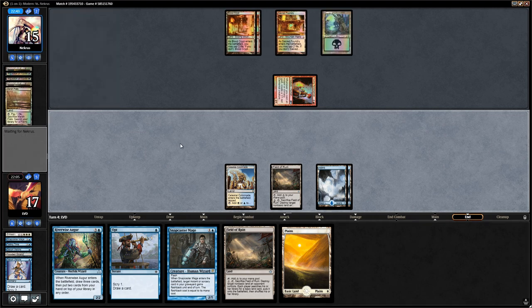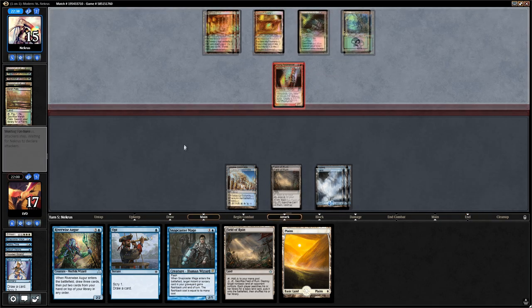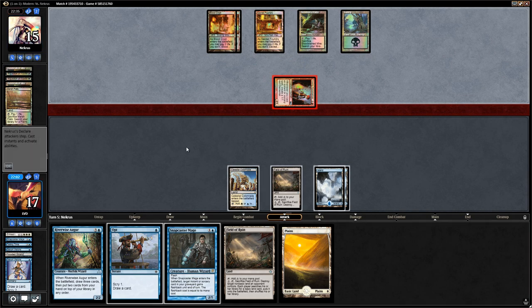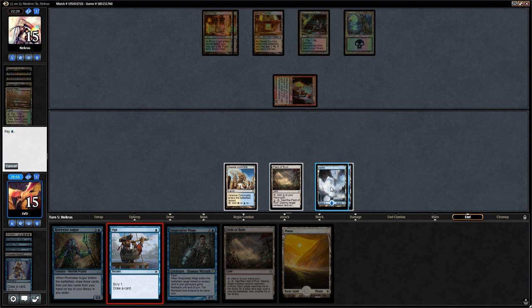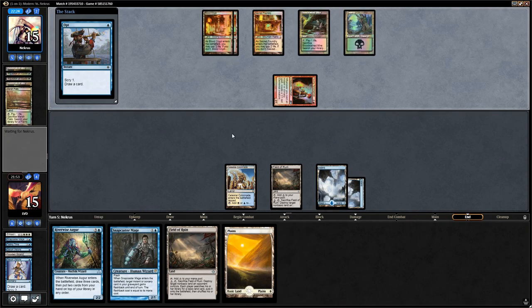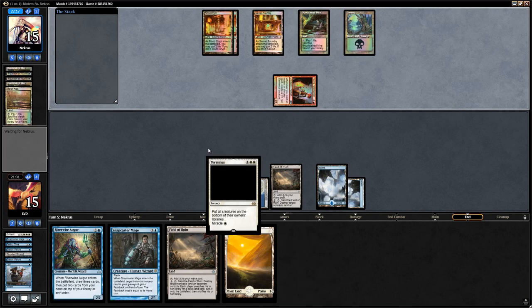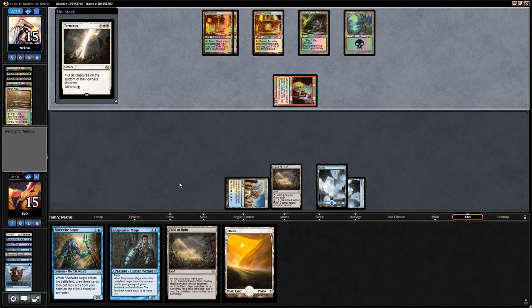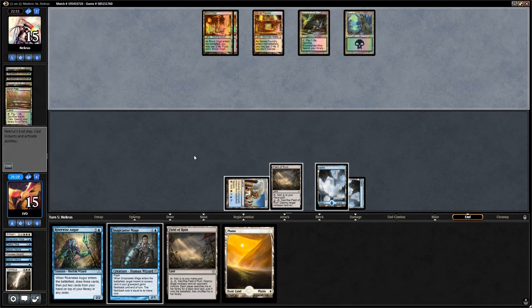We don't want to Field of Ruin and shuffle away the Terminus, but it's good to have it in play. This might force our opponent to cast Lingering Souls right away since their Sacred Foundry might get destroyed. Looks like the opponent is happy just getting in for two. What we could have also considered here is, in response to the trigger, activate Field of Ruin to get rid of the Sacred Foundry, get a Plains, and then use that to cast the Terminus. That probably would have been better.